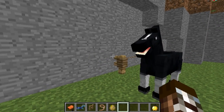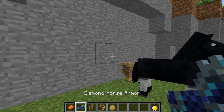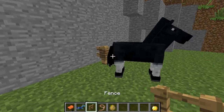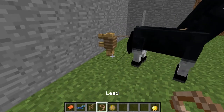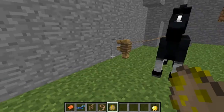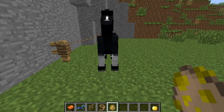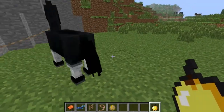What you're going to need to do this is a saddle, some sort of horse armor. If you want to keep the horse with you, have a fence and also a lead. I'm using a spawner for the horse just to show you guys this, and also a golden apple if you're growing a very small horse.